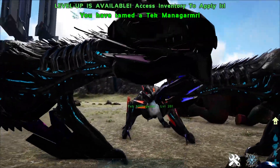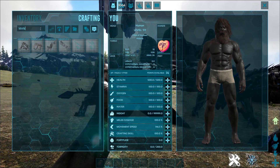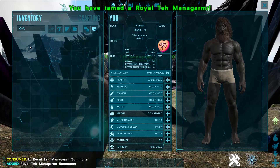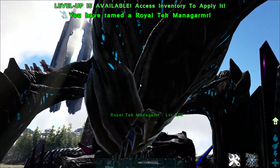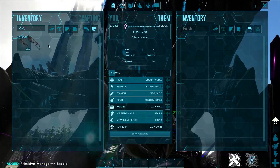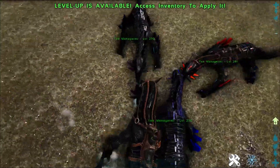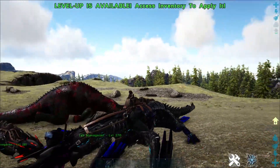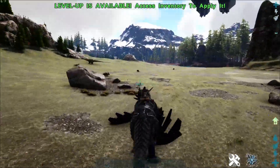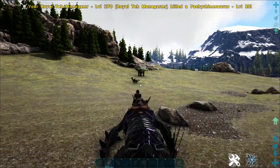We're going to spawn in a Royal one as well for you guys to see. And just like that we've got a Royal Tech Monagama. Like I said, these guys are bigger, so let's grab a saddle for them — and they are stronger as well. In order to get them you actually have to kill them in the wild, because you'll get their crowns. You can see the size difference between the two here. These guys hit harder and their breath attack is longer, which is really good. This one hasn't been leveled up much so it's not going to have crazy melee damage.